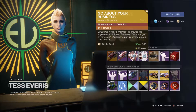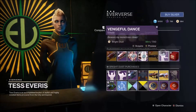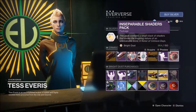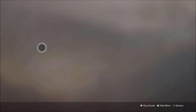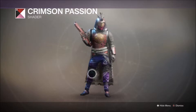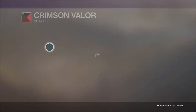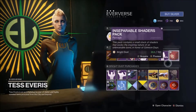There's also the Go About Your Business exotic weapon ornament. Let's have a look at it - it's better than what it currently looks like, so I'm quite happy with that. Then we have the Vengeful Dance - it's a thriller one, that's awesome. And the Inseparable Shaders pack - these are the red shaders. Crimson Valor is pink, so maybe not.